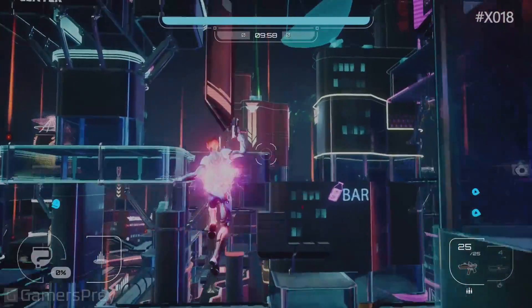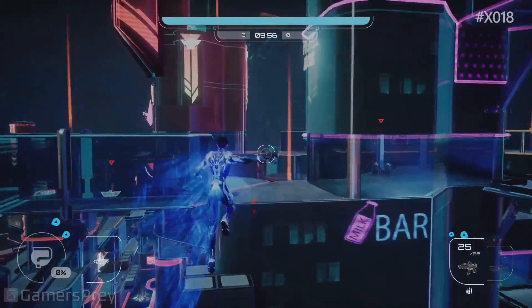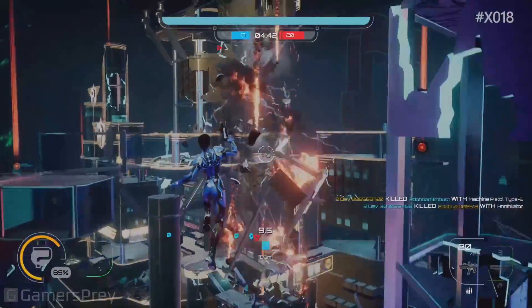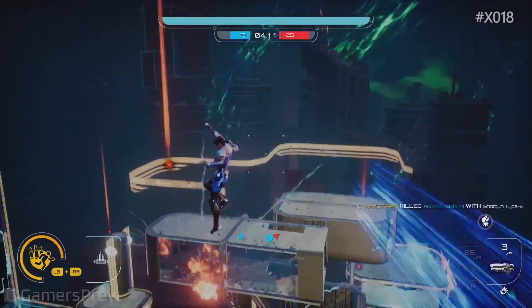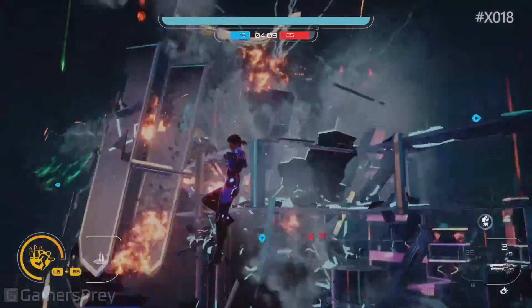If you drop this multi-story building on top of the enemy team, you can go for it. Cloud destruction enables all these really cool tactical choices and it looks spectacular. And we're looking at some of that actually right now on the monitors and it's just absolute chaos.